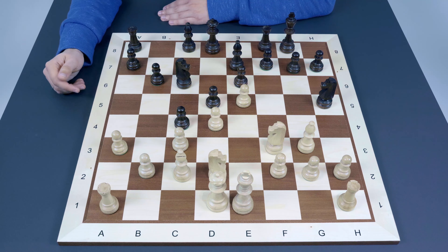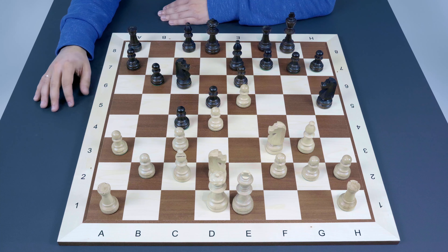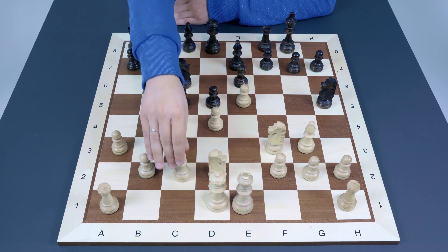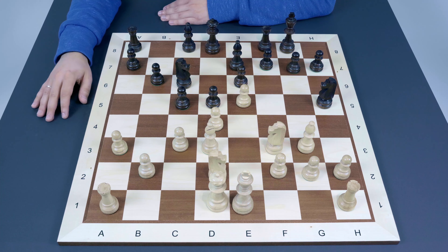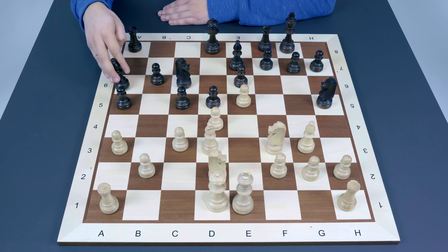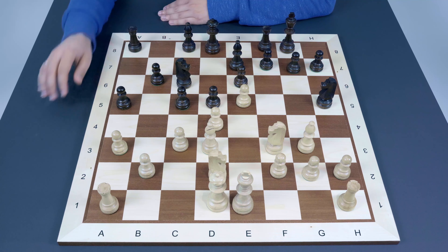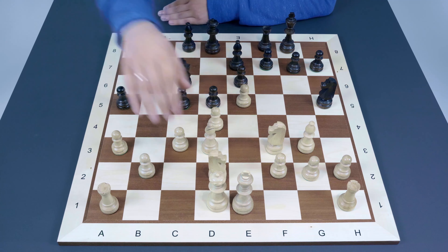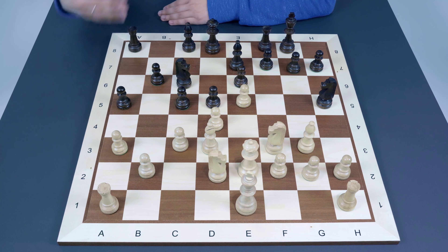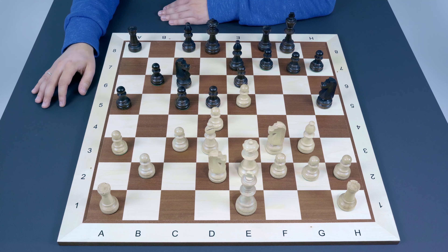There is a plan of b5, a5, b4 on the queenside, but that takes time while White just improves on the kingside. White's kingside attack looks much more realistic than what Black can achieve on the queenside. That's why closing with c4 is not a good decision. Instead, Black should prefer a5, stopping White from playing b4 and preparing the positional Ba6 — a perfect exchange of the bad French bishop. White responds with Qe2, controlling the a6 square.